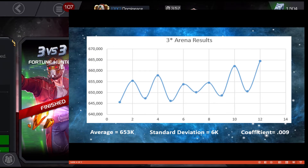When we look at the three-star old champions, you're at the lower end of the graph. The average is around 653,000 with a standard deviation of only 6,000 — a coefficient of variation of just 0.009. So you can pretty much bank that it's going to be around 653,000, which is right around the last milestone at 640,000. If you get to around 655,000, you're pretty much guaranteed to place when it's an old champion.